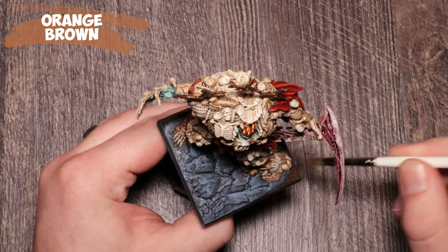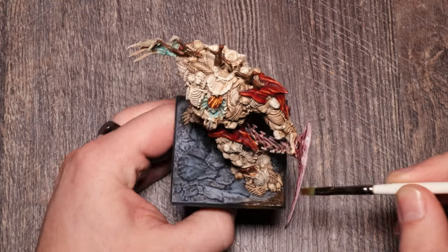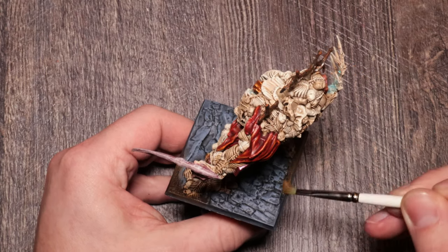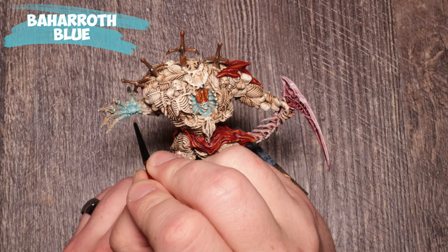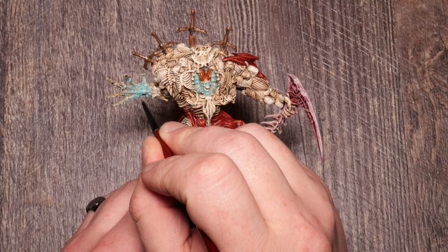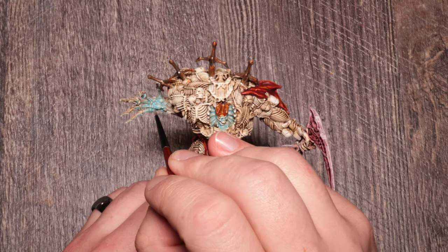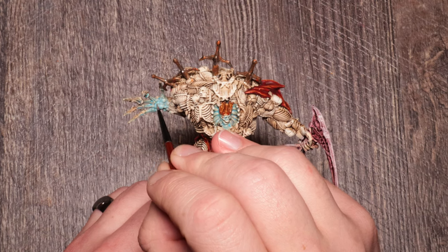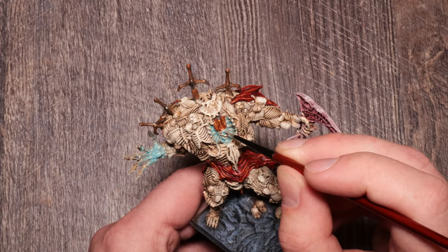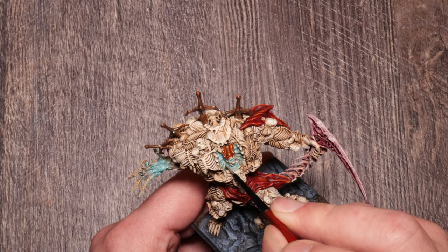Now I've got Orange Brown for the dirt highlight. I figured it might fit a little into the red theme and contrast nicely with that blue I just put on there. Then the Baharoth Blue out again — adding a second layer solidifies the color since it's still a little transparent. I'm just doing the inner workings, concentrating it so it gets brighter towards the center. Same thing in the eyes and those rib frames — the second layer really helps solidify the color and adds a gradual increase or decrease of glow.